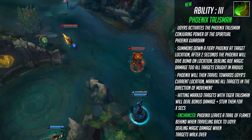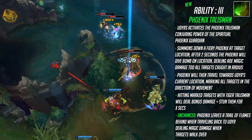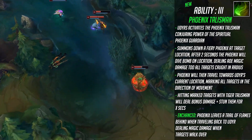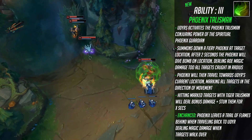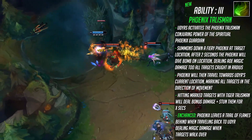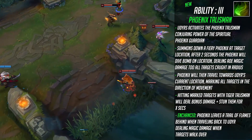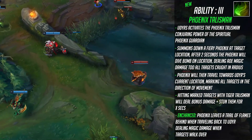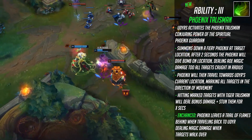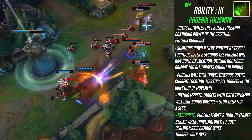Udyr's third ability is known as Phoenix Talisman. Udyr summons a fiery phoenix at a target location; after two seconds, the phoenix will dive bomb that location dealing magic damage to all targets in its radius. The phoenix then travels towards Udyr's current location, marking all targets in that direction. Hitting marked targets with Tiger Talisman will deal bonus physical damage and stun them for a duration. The enhanced version has the phoenix leave a trail of flames behind it when traveling back to Udyr, dealing magic damage over time when targets walk over it. This is a great combo with Tiger Talisman, giving Udyr exceptional range poke, burst damage, and the ability to stun multiple targets. Having this ability deal magic damage also gives Udyr the flexibility to build AP if he chooses.